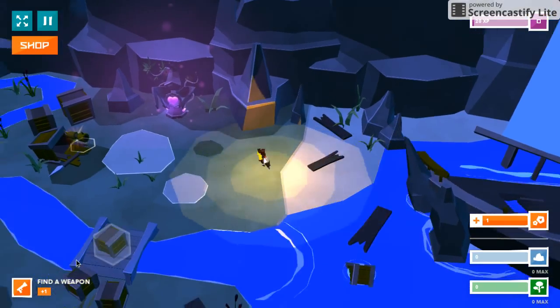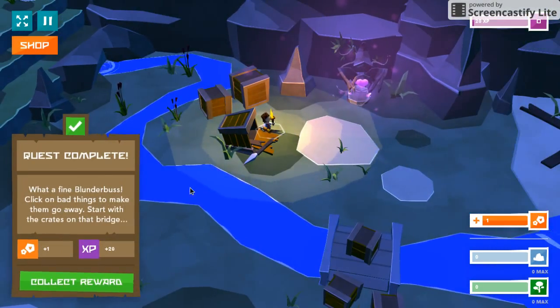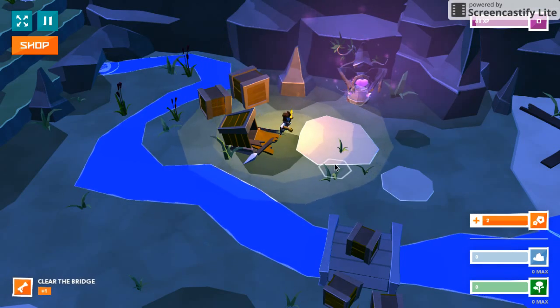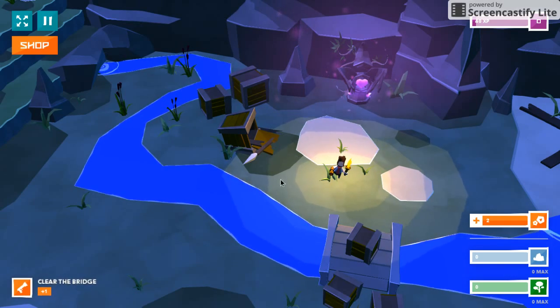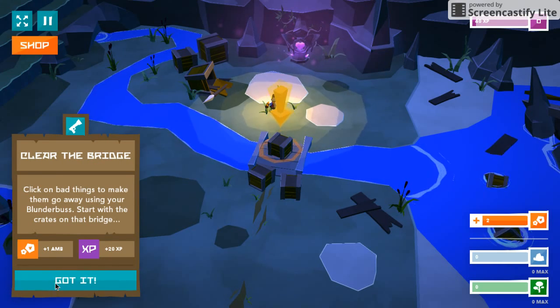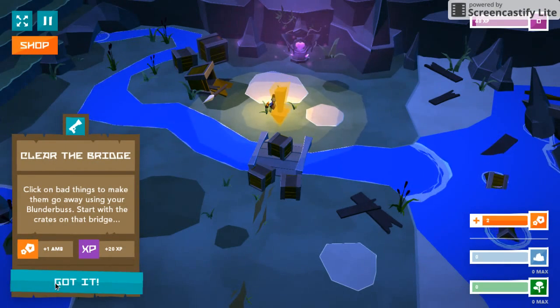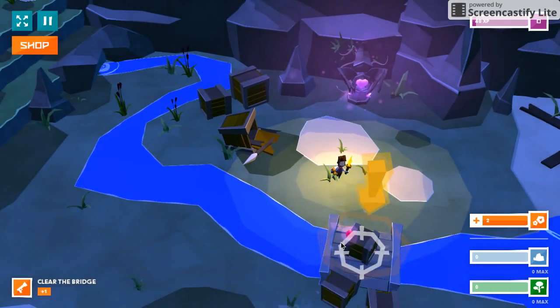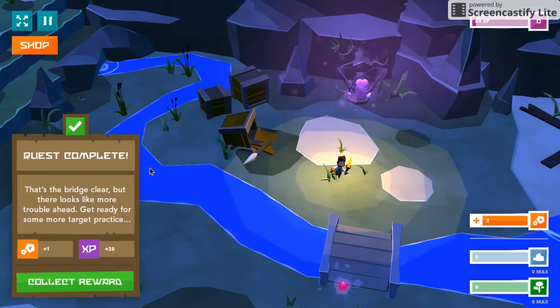Where do I move around? Oh, I see — collect reward. Just found out how to control the little guy. You tap — clear the bridge. Click on bad things to make them go away using your blunderbuss. Start with the crates on that bridge. Quest complete! The bridge is clear, but looks like more trouble ahead — get ready for some target practice.